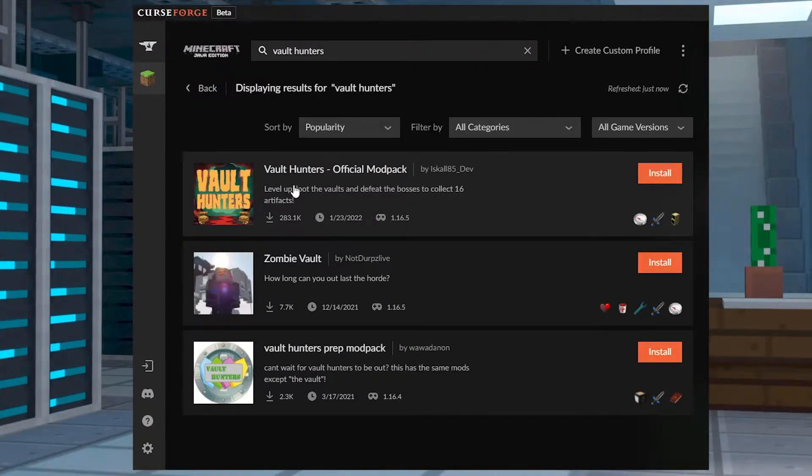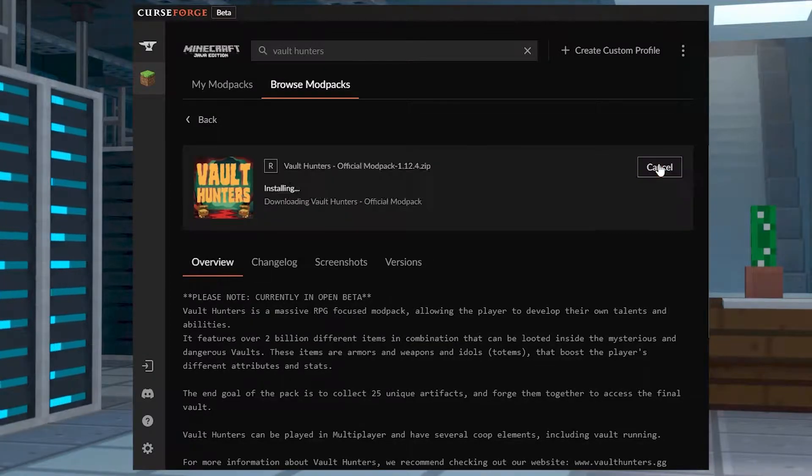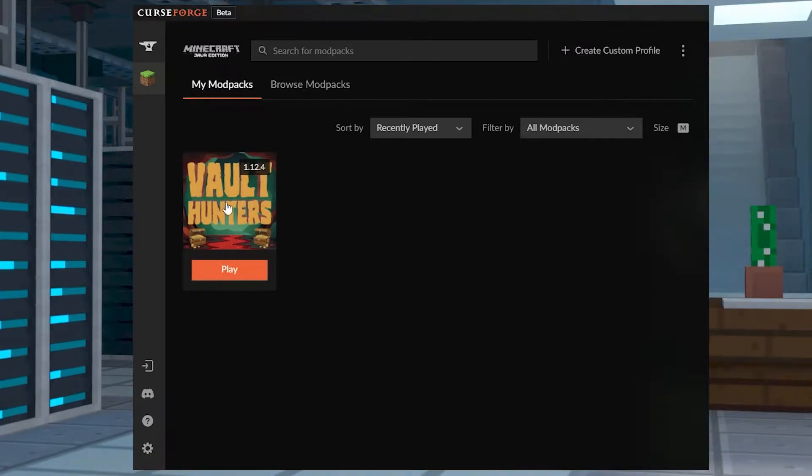You're going to go ahead and select the install button on the right hand side there, and once the install is complete, you'll be able to head to the My Mod Packs tab and then simply play the pack.